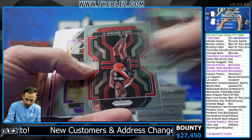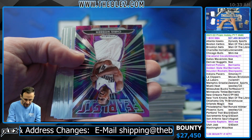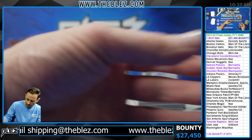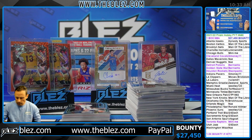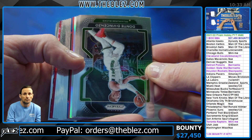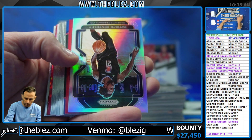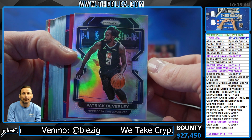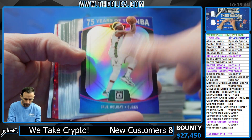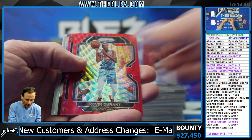Moody. Braun. Jokic. Maxey — got a bunch of Maxey cards here. 75th Cracked Ice, and another 75th Cracked Ice. Let's save that for a sec.